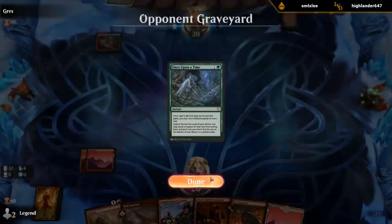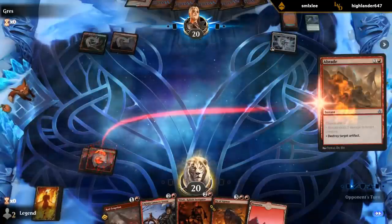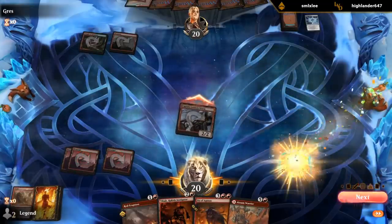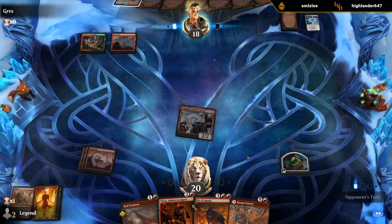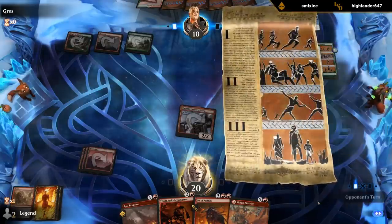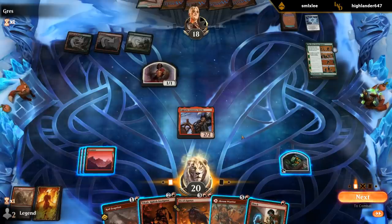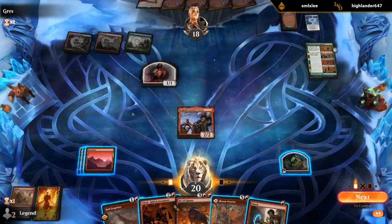We can try and kill their mana creature and tap Lannery. Then we just want to empty our hand as quickly as possible. I can sac a treasure, pump Lannery, play Tybalt main phase for one mana, and Shock the token.